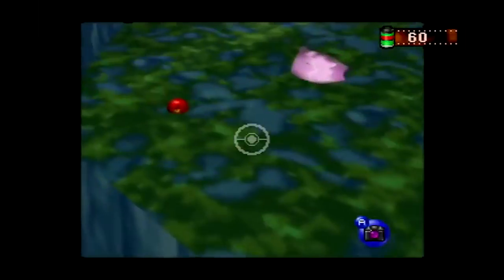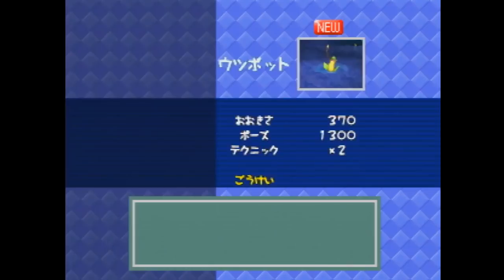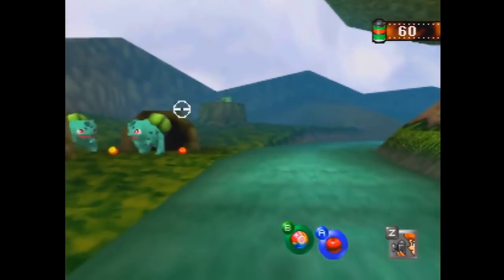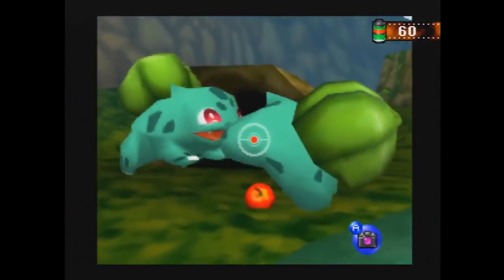To unlock Rainbow Cloud, you need to take pictures of 40 different Pokemon and score 130,000 points. The better pictures you take, the more points Professor Oak gives you. Now that we know the route, let's get started.